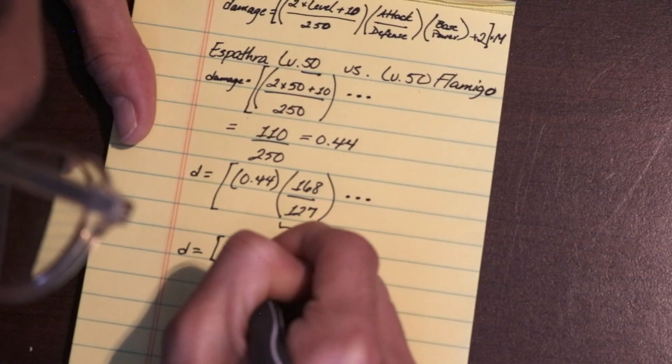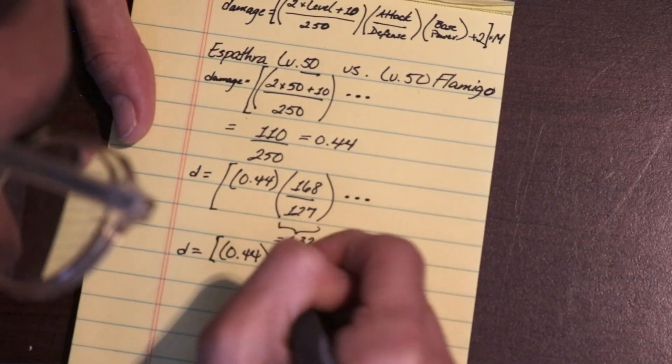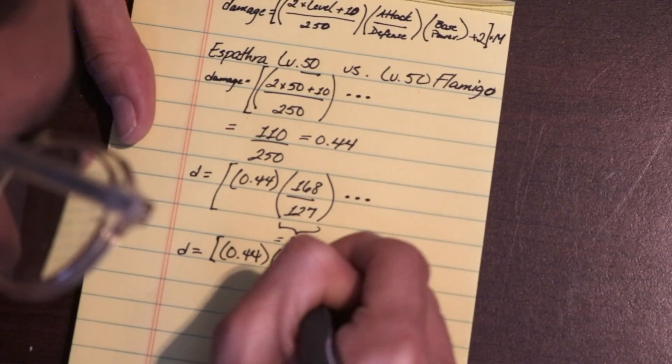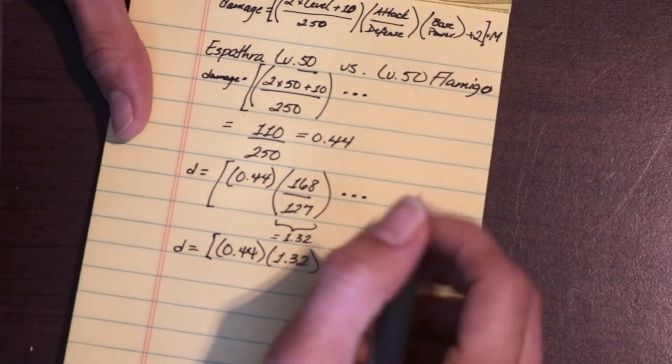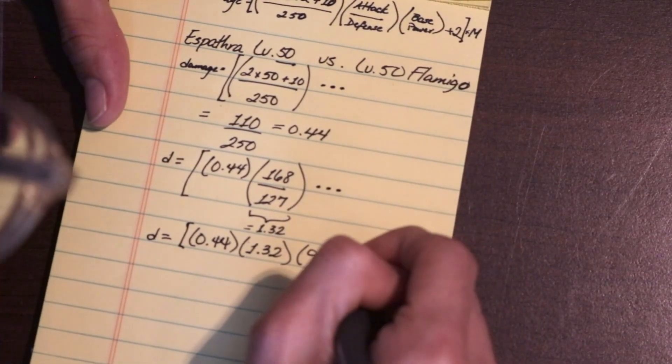The third part refers to the base power of the move, represented by B. Here, we simply take the base power of the move, which in the case of Psychic is 90. If you had an item like Metronome, or an ability like Pixelate, you would multiply the additional power from those onto this number.